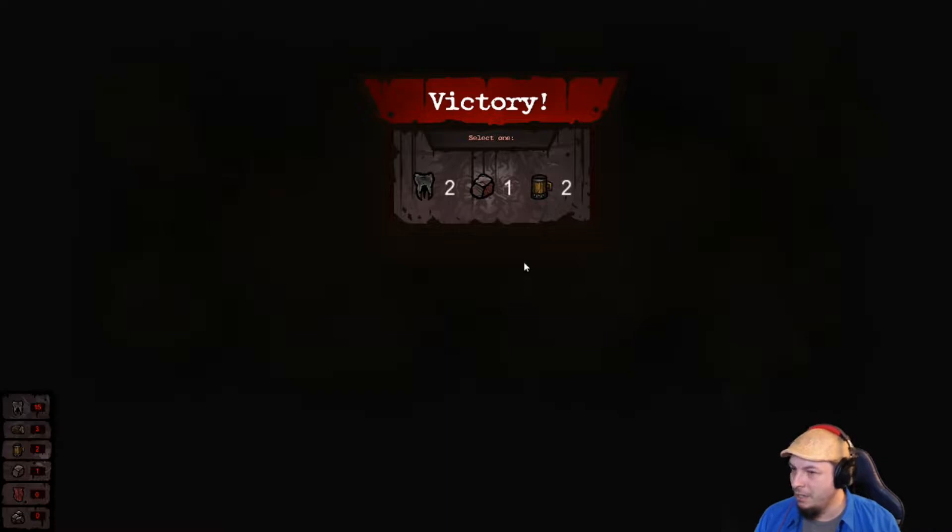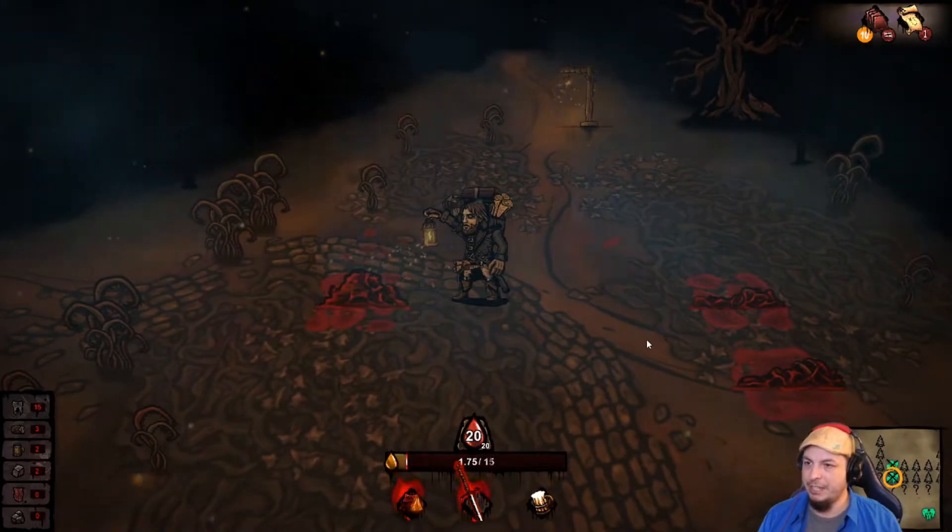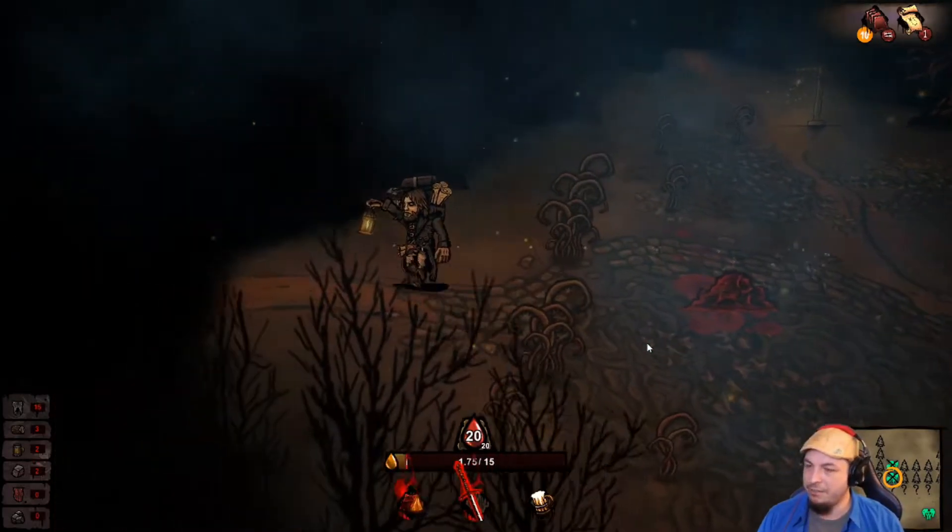Gonna do this and we'll do that — I guess we win. What do we got? We got two of these. Got one iron — we'll take the iron. Alright, so that was our second battle won.